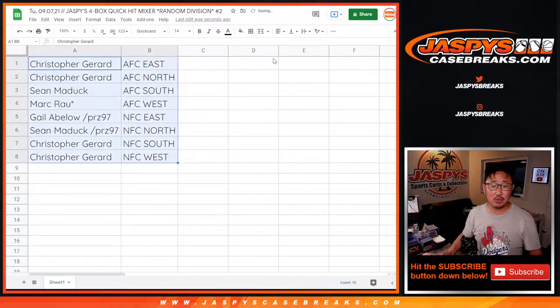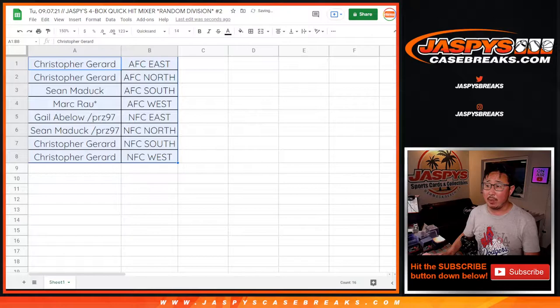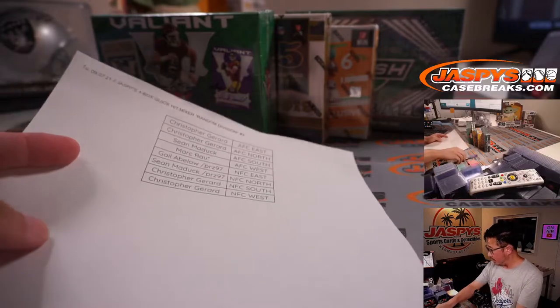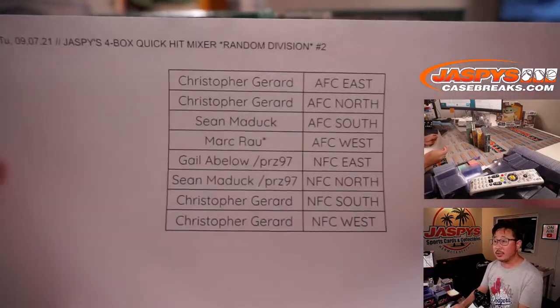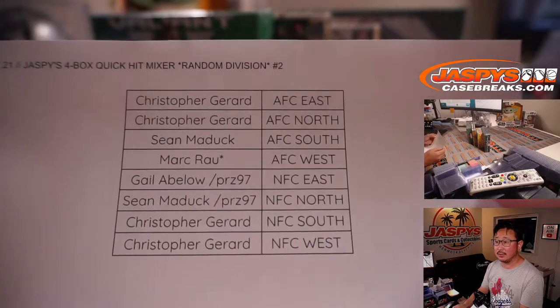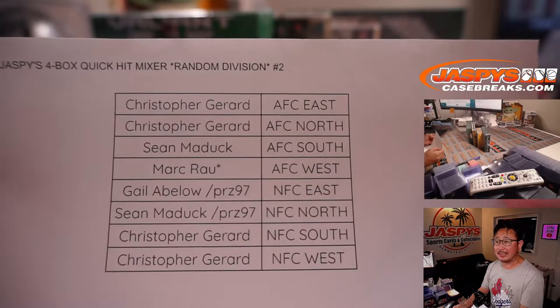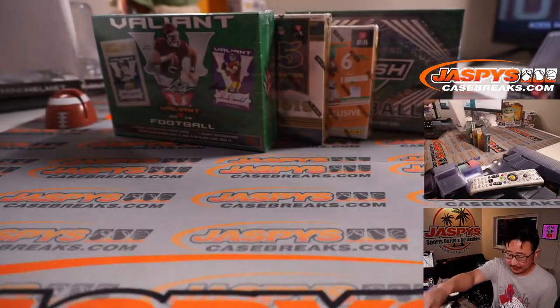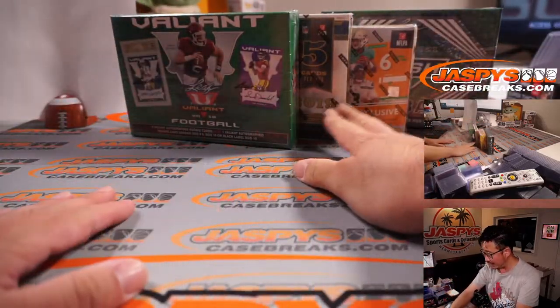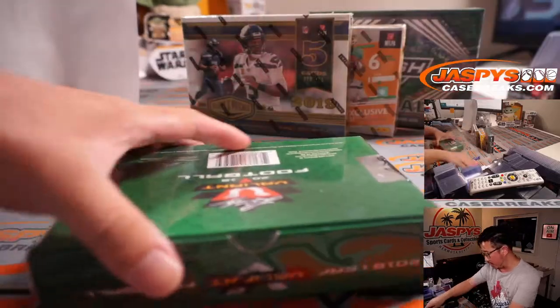Let's sort by column B. Trades are allowed, so I'm going to pause the video really quick, and when we come back we're going to see if there's any trades, and then we'll have the break. Welcome back, ladies and gentlemen — no deals done in random division break number two in our four-box quick hit mixer. So that list remains the same. We'll go in chronological order: 2018, 2019, 2020, and close with the 2021 box.